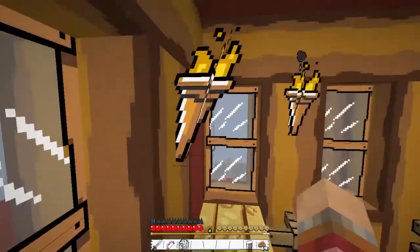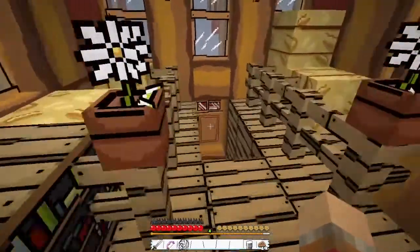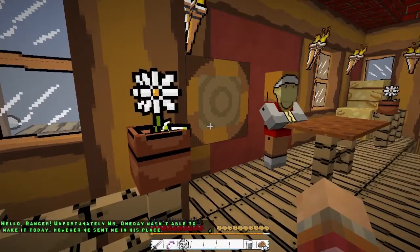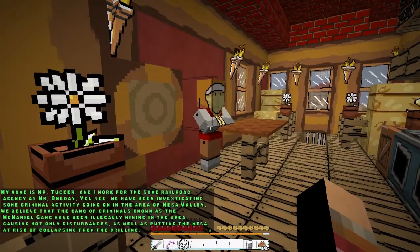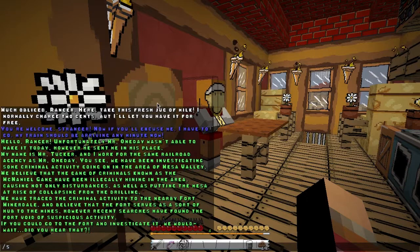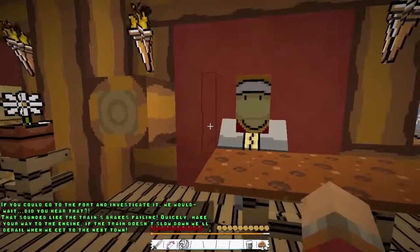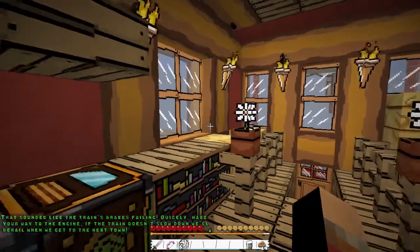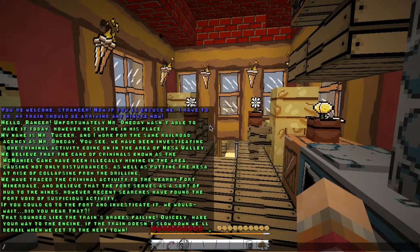I thought I was going into a train platform — hmm, where am I? Hello Ranger. Unfortunately Mr. One Day wasn't able to make it today, so he sent me in his place. My name is Mr. Tucker — stop, you're talking too fast! I'm slow, I'm from the countryside where people talk slower. That sounded like gunshots — what was that? Okay, I'm going to read this. My name is Mr. Tucker and I work for the same railroad agency as One Day.